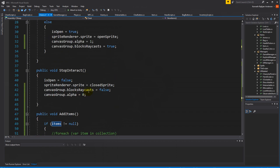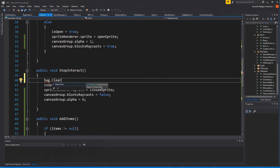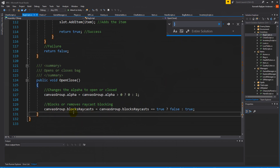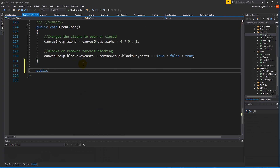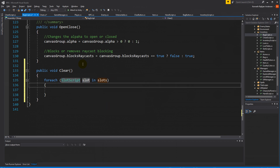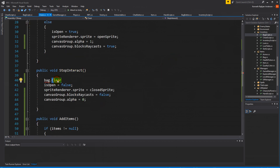On stop interact we need to clear all items - call back dot clear. We don't have a clear function yet, so go to the back script and add a public function called clear. Clear simply iterates for each slot script in slots and clears each slot. Now we have functionality for clearing a bag. Back in the chest script's stop interact function, call back dot clear after store items.